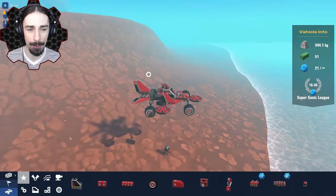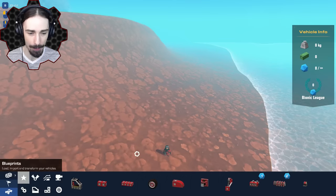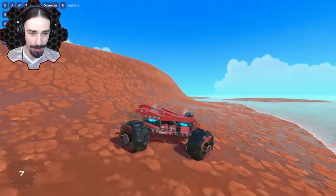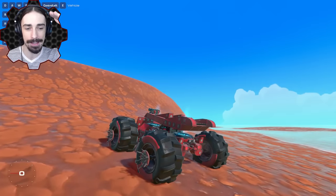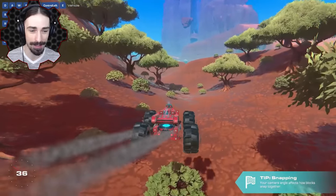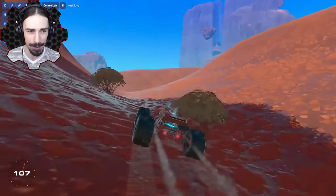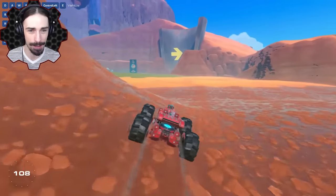What if we use hover pads the way we've used them before to make a wall climber? Does that still work? So let's go ahead and spawn in the wall climber we made previously using the hover pad glitch. If you're not familiar with what the hover pad glitch is, you will be familiar soon. Let's go over to a wall somewhere and see if we can get this thing to wall climb still.